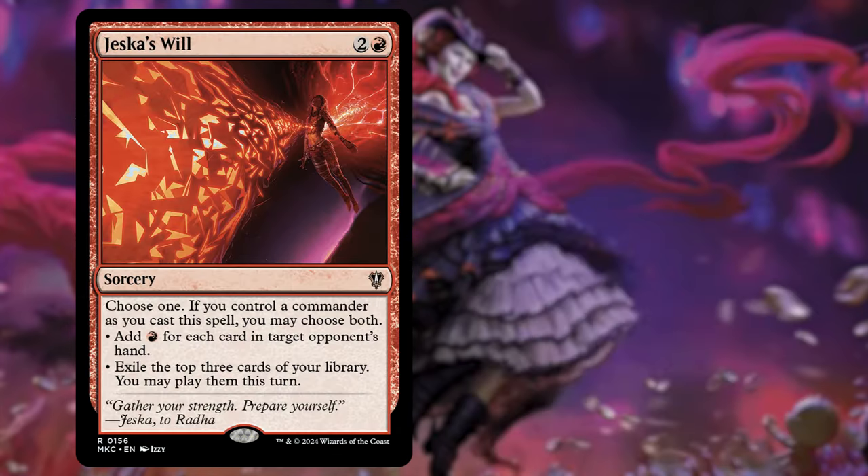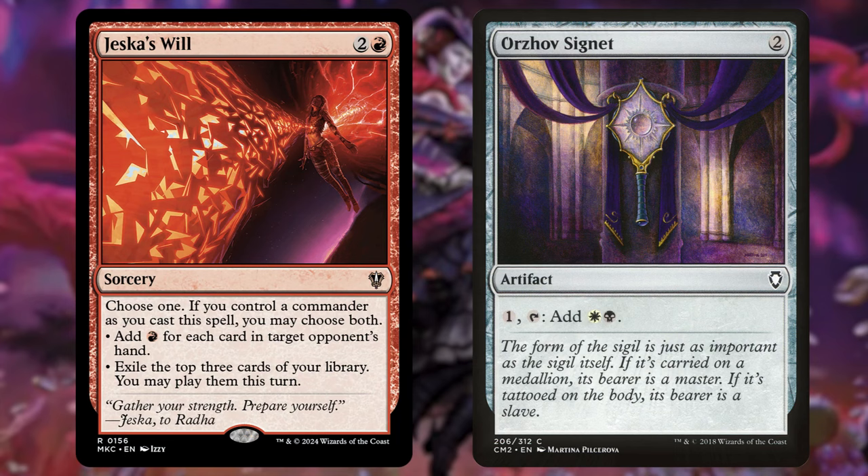Next we're adding Jeska's Will for 2 and a red. If you control your commander, you cast both modes: add one red mana for each card in target opponent's hand, and exile the top three cards of your library — you can play them this turn. So it gives a huge bump in ramp and card advantage. We've removed the Orzhov Signet, which taps for white and black. We chose the Orzhov Signet because we have more red in this deck, and honestly you could cut the signets altogether since we're making tons of treasures and don't need many mana rocks.